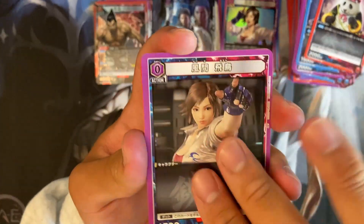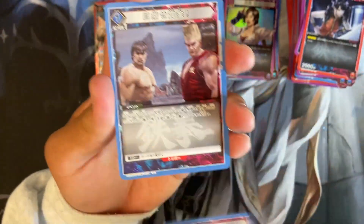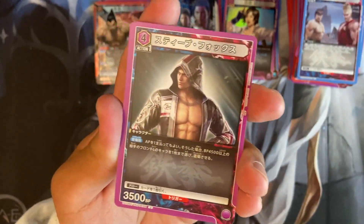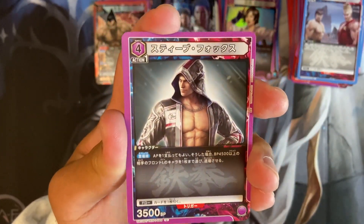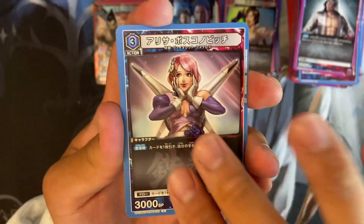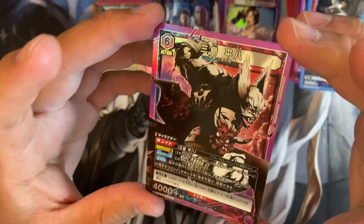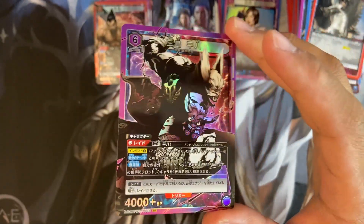Alright, we have Asuka again, Shaoyu, Lisa, and we have Steve Fox. Oh nice — the boy Steve. Super cool character.